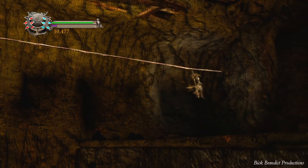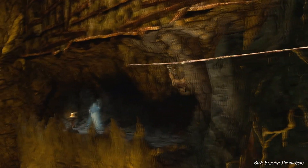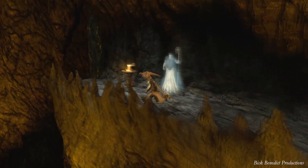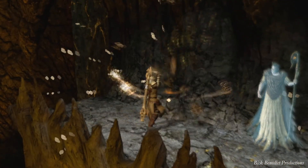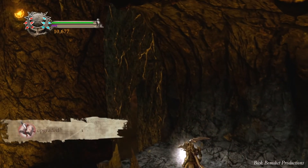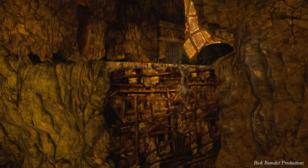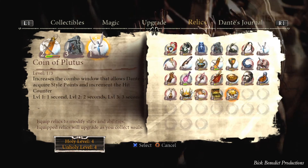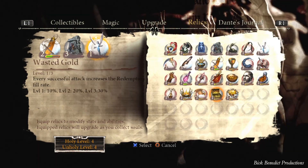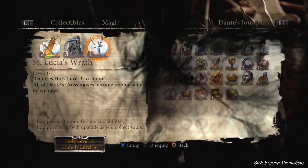We have an extremely difficult fight right here. I'm going to leave my menu swapping visible just to show you what exactly you should have equipped. Divine Armor goes without saying. Virgil gives nothing right there. We have two waves of enemies — two distinct waves, or you could say three waves. The first wave is four of the Temptresses, and what I want to have here is the cross, St. Lucia's Wrath.